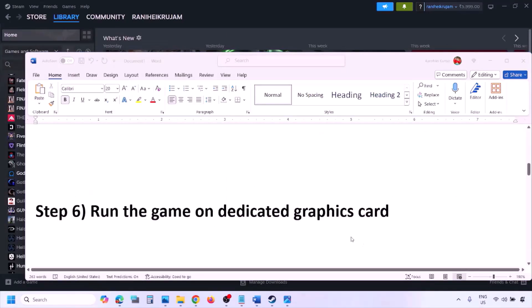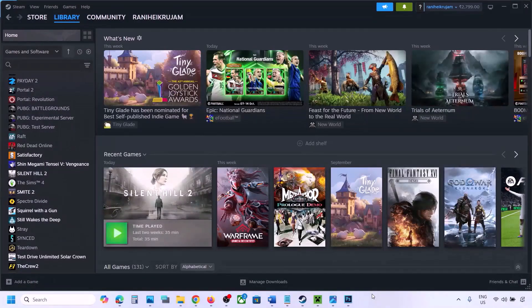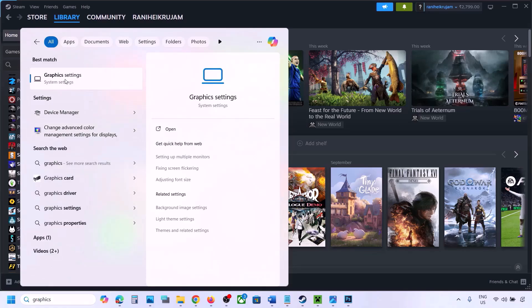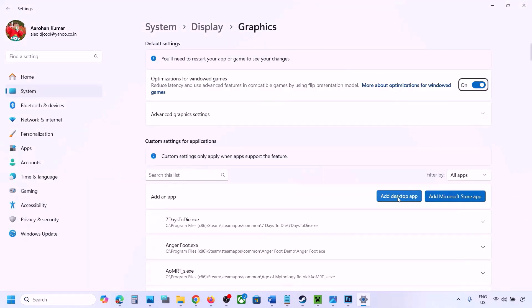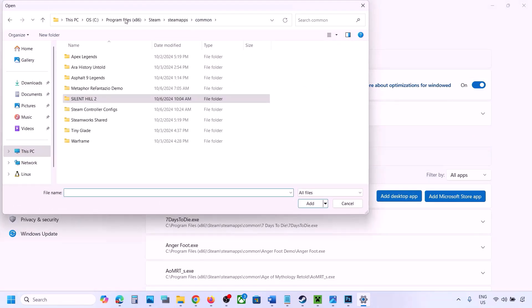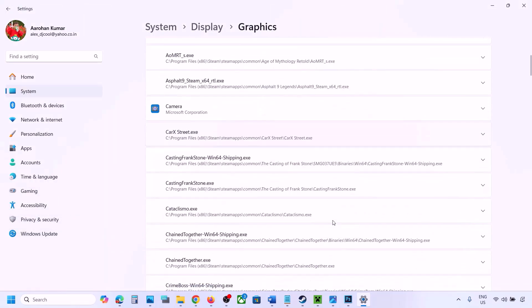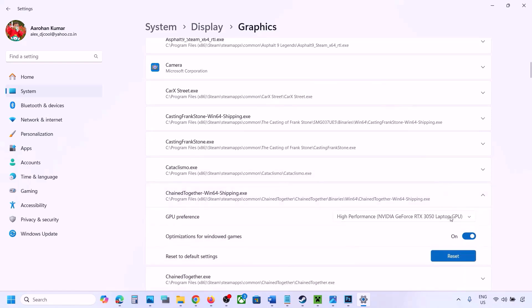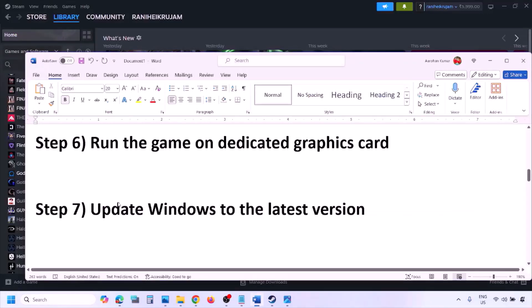The next step is to run the game on the dedicated graphics card. Type Graphics Settings in the Windows search box and open it. Click Add Desktop App, go to the game installation folder, open the game folder, and select the game EXE file. Once added, find the game in the list, click the down arrow, select High Performance and your graphics card, then launch the game and check.